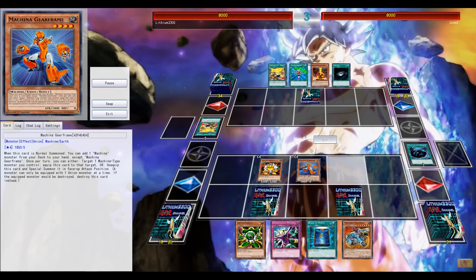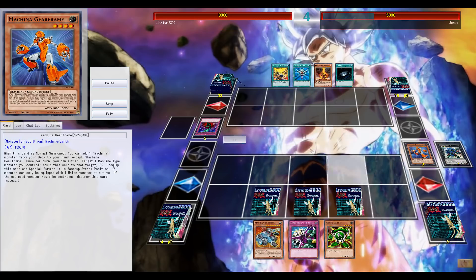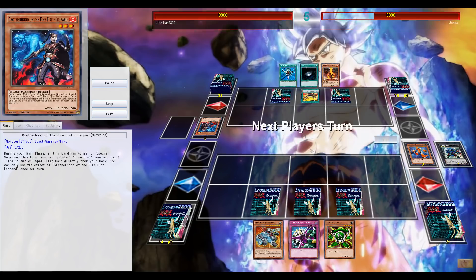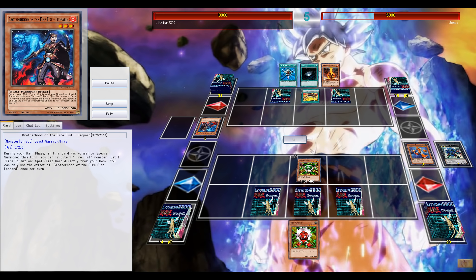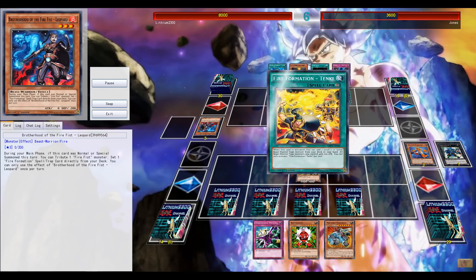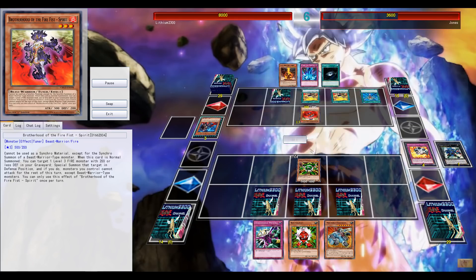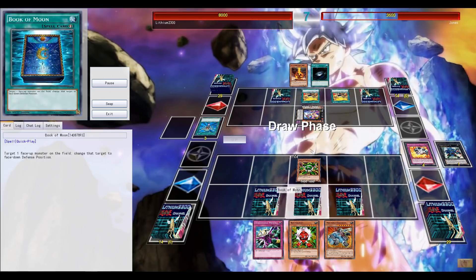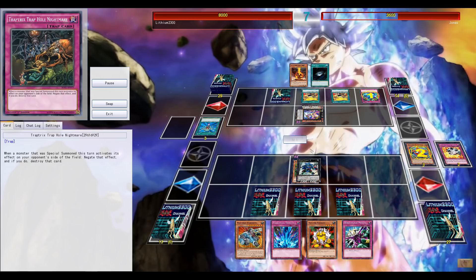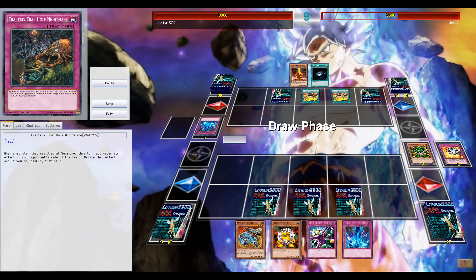This is an okay opening: normal summoning Gearframe, searching out Machina Fortress, starting the beatdown with the gadgets and Gearframe, then in main phase two making Gear Gigant to get another search, potentially searching out Tin Goldfish. That would have set me up a lot if it wasn't for Bottomless Trap Hole. His hand isn't really too fantastic — the dead Burner in his hand. He can search Blaster, but what do you want to discard? There is a Spirit, but the Spirit will just get blocked by Breakthrough Skill. He then followed up with Monster Reborn. Not really sure if going for Zenmaios was the correct move, or if Horse Prince was an option.